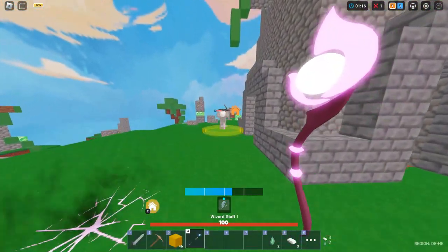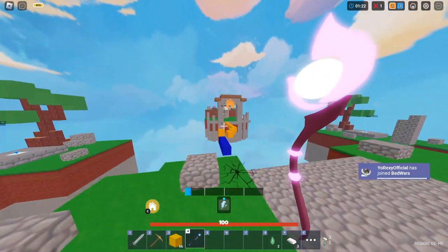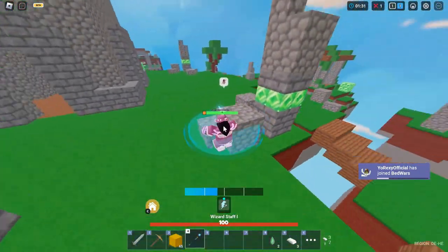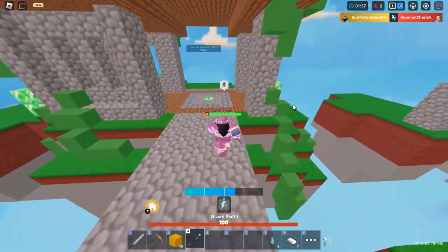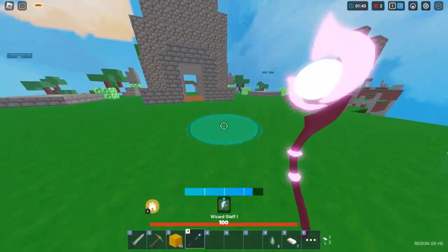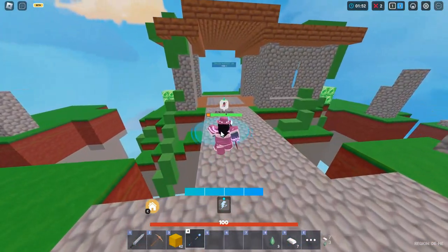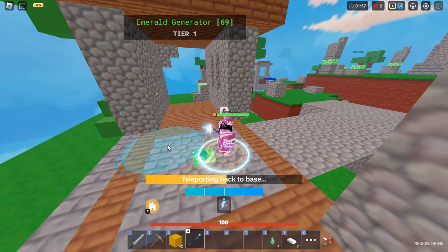Oh my god, my bed's gone! That is fine since we're gonna collect all the emeralds around the map and then get a tier 2 staff. He took my iron but he reset though — I think that was a really dumb move from him since he didn't know I wasn't going to his base. He chested the iron. Okay, it was smart. I'm gonna TP home now.